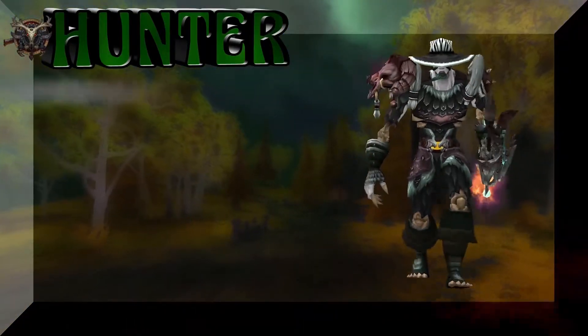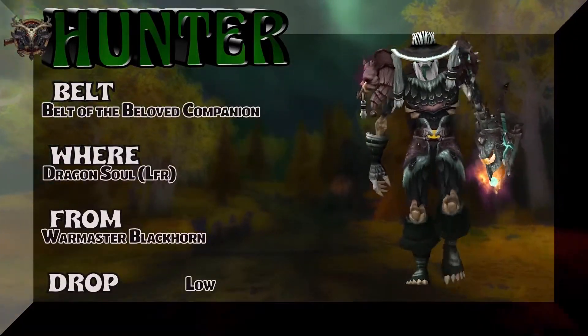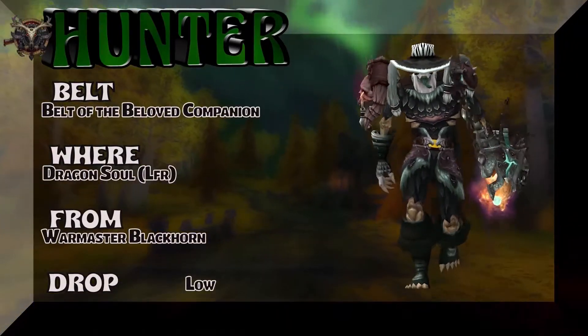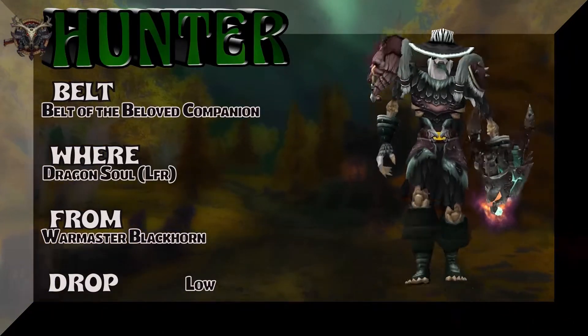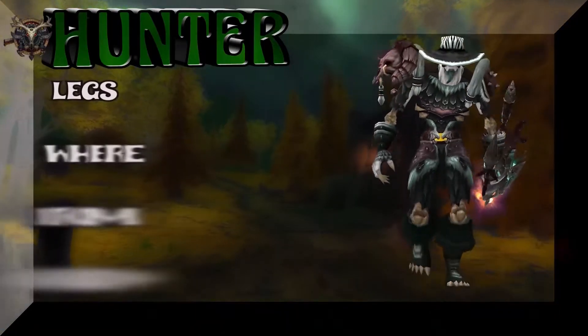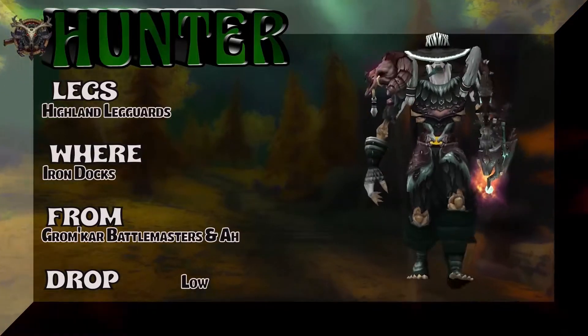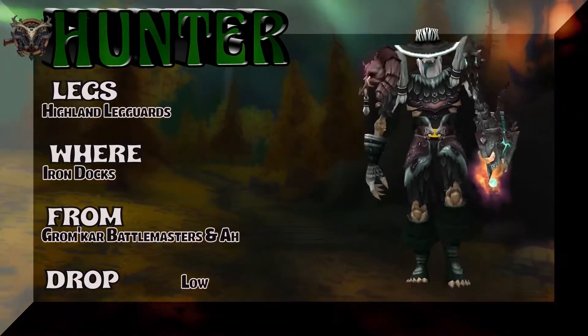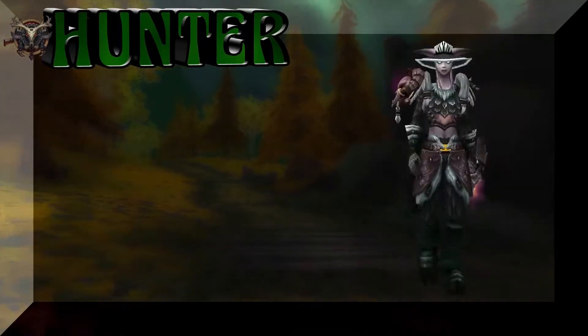The belt — Belt of Beloved Companion — from Dragon Soul LFR; War Master Blackhorn is the boss, kind of a low drop rate for the kata belt. The legs are part of the same set as the chest — a nice set that matches with a lot of other hunter gear; Grom'ar Battlemasters drop it, or you could just buy it on the auction house.